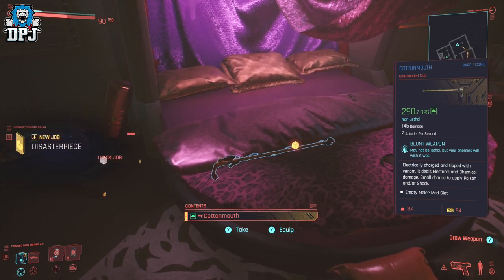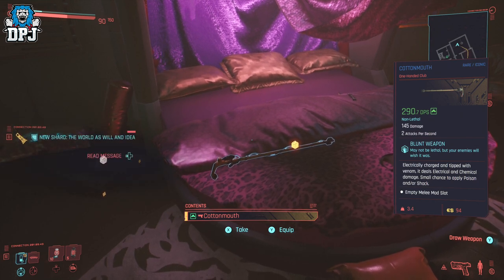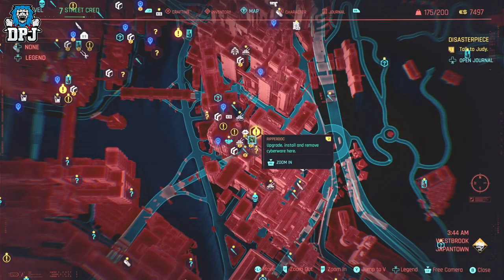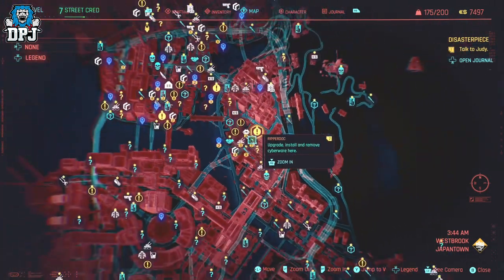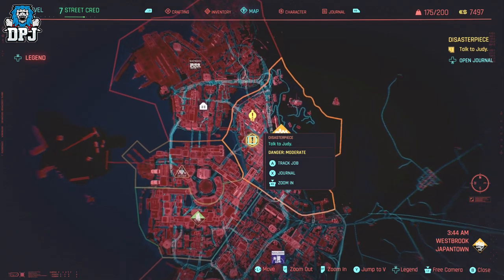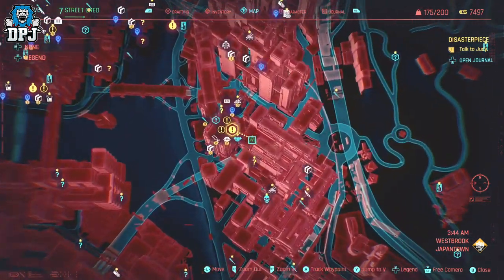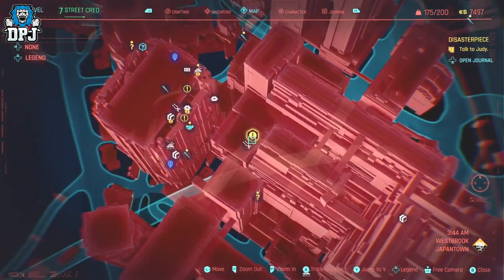Because this is an iconic weapon, I'm not sure you'll have a chance to grab it later on. But just in case, you can see the location of this ripper doc on screen now. If you've already passed this part of the story and didn't grab it, try going back to see if you can get access to the room and whether it's still there — even if you don't plan on using melee weapons. Iconic weapons are iconic and I plan on collecting them all.